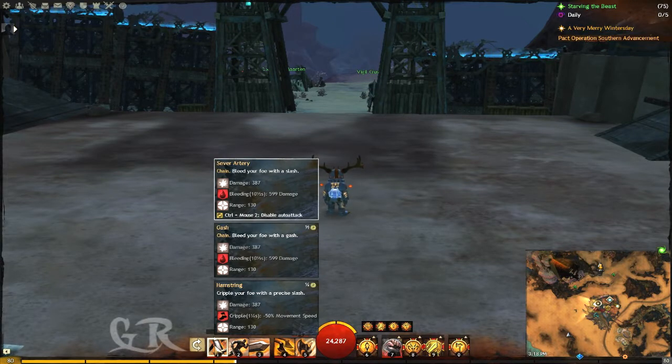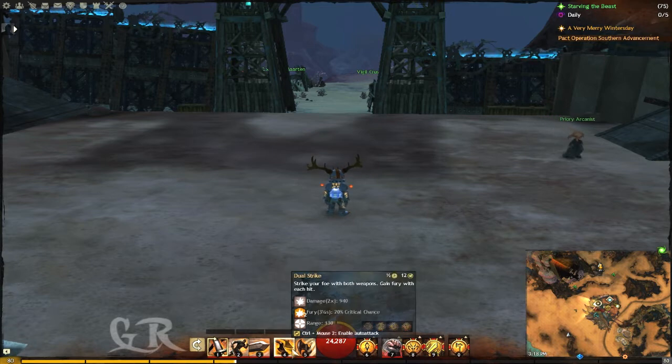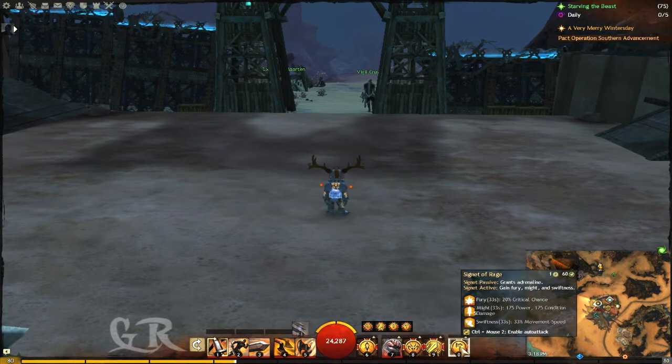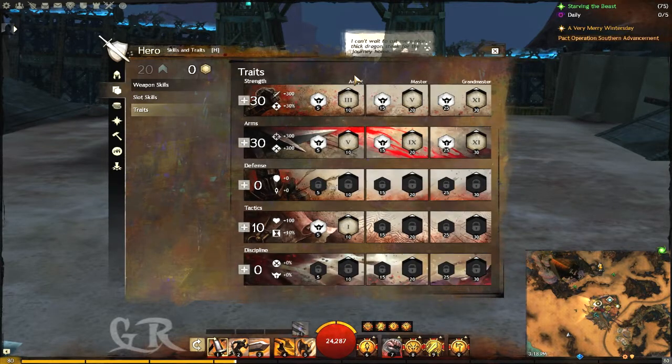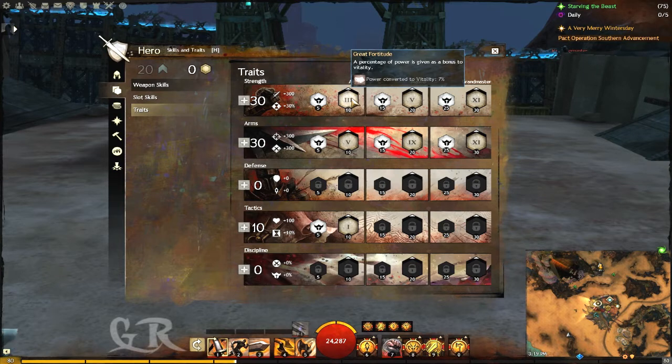Hello guys, this is Guide Ranger, welcome to another video. In this video I'm gonna show you the Perma Fury build — it's a build where you can almost have permanent fury. In this build, every cripple that you do will immobilize your enemy, and with another trait, every immobilize that you cause will grant you 10 or 11 fury. The thing is that it has a cooldown of 10 seconds.